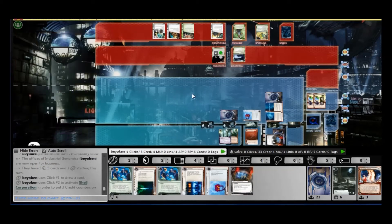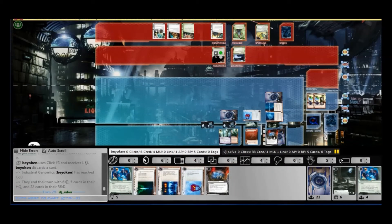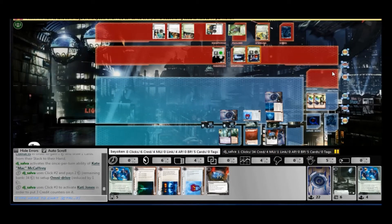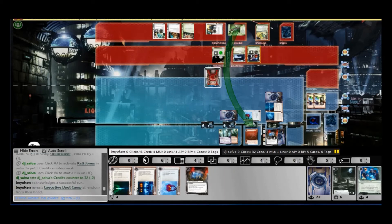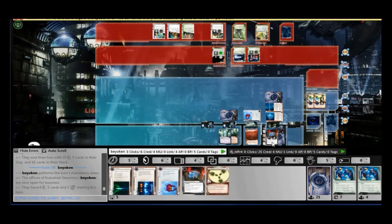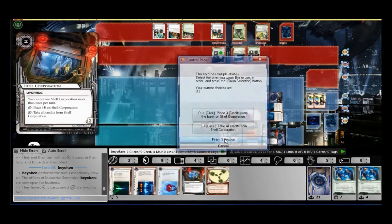Another problem with my deck is that it doesn't run too much money — it's really reliant on Shell Corporation and Melange, so I had to hit my Shell Corporation. Oddly enough, he hasn't been contesting my R&D at all; he must be afraid of all my Jinteki sentries. He goes for the safe server, which is HQ — but he should know that there are no agendas in HQ. And I topdeck the third and final copy of Nisei Mark II.